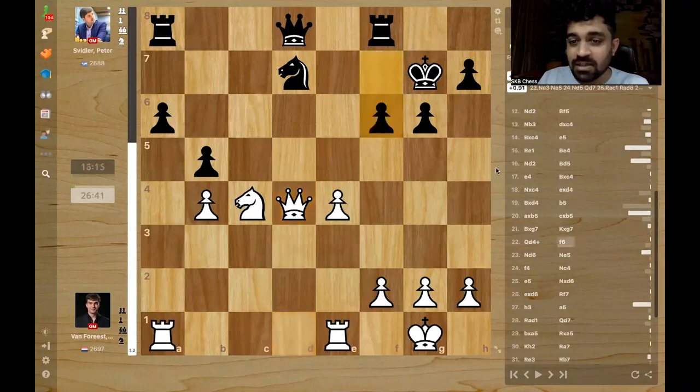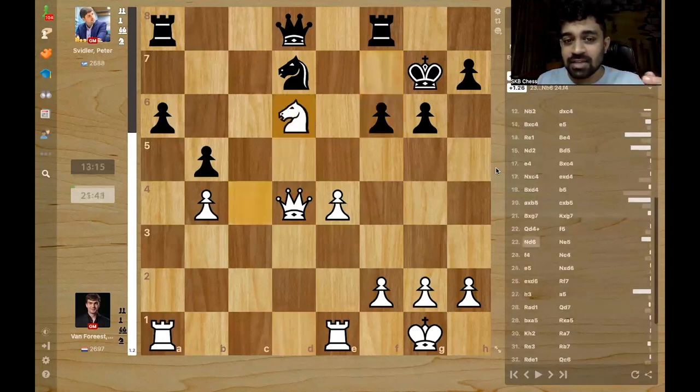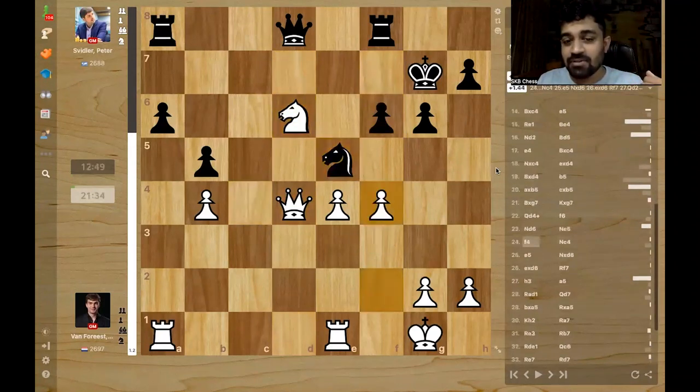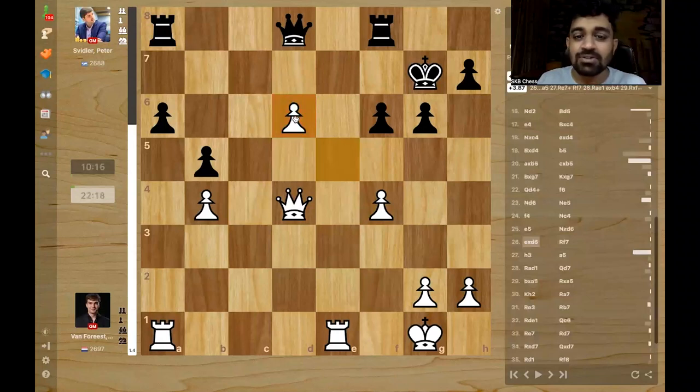The problem with f6 is that now Jordan played the correct continuation: knight d6, activating the knight, then knight e5, and now f4. Knight moves and e5 — the king becomes open. So knight takes knight, pawn takes, and now the d-pawn is too strong.